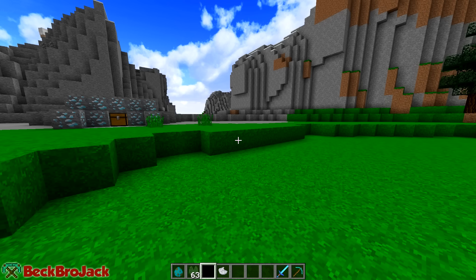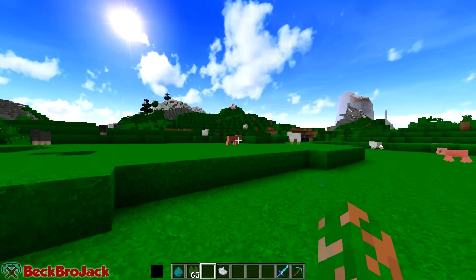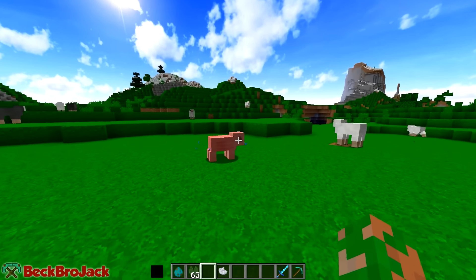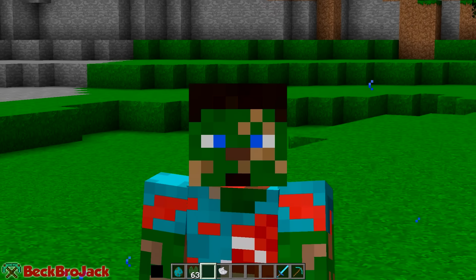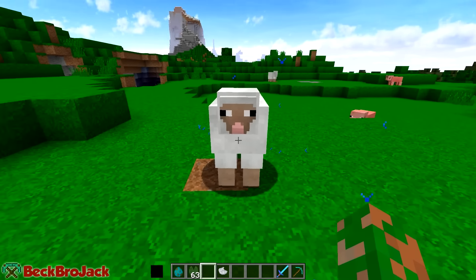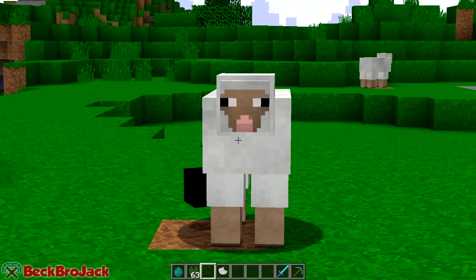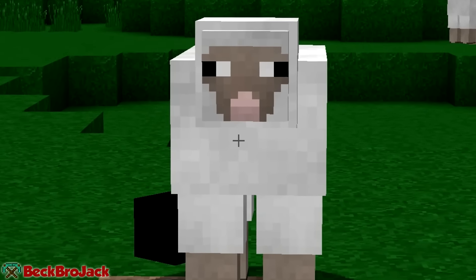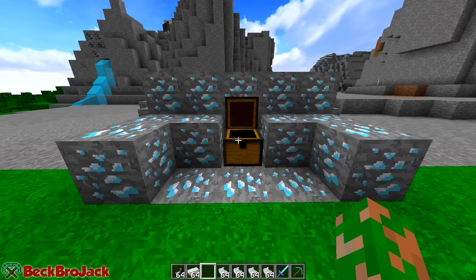Alright, the memes! First up we're gonna get Pepe the Frog. If you find yourself a nice little zombie walking around and you have some lily pads, throw your lily pads at it — look at this, we have Pepe the Frog! This dude just looks insane. He doesn't have any animation but he does have a nice custom model. Those eyes, the eyes are what get me.